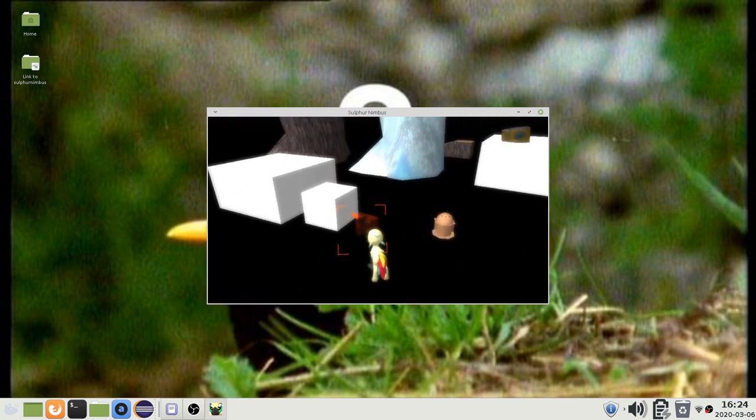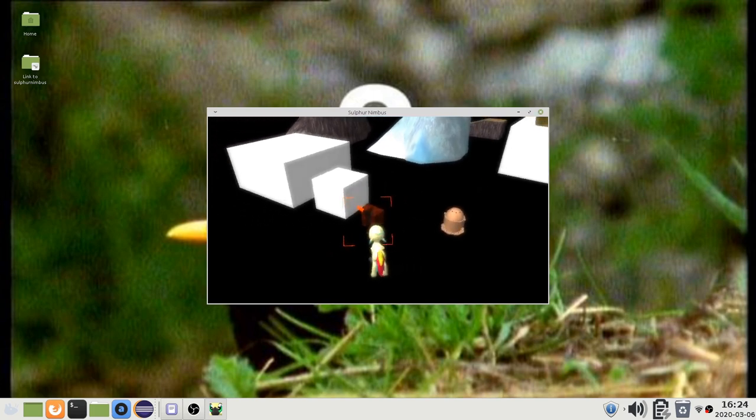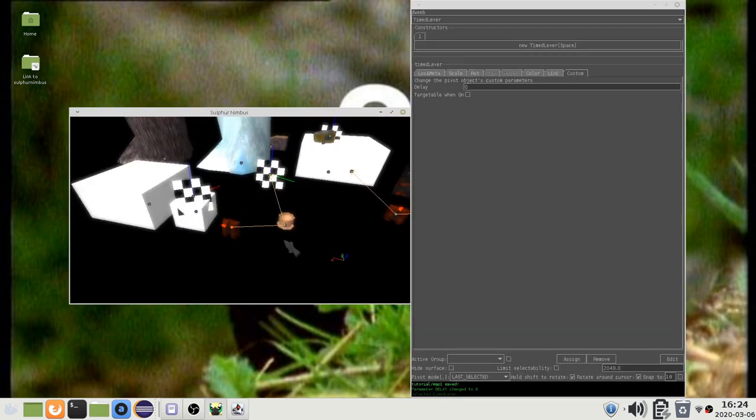To keep track of this kind of progress, you can use keys. Think of a key as the name of a task that can be completed. When it is done, the key is added to a set that is stored in the save file. Keys cannot be removed from the set unless the player starts over or loads an old save file.